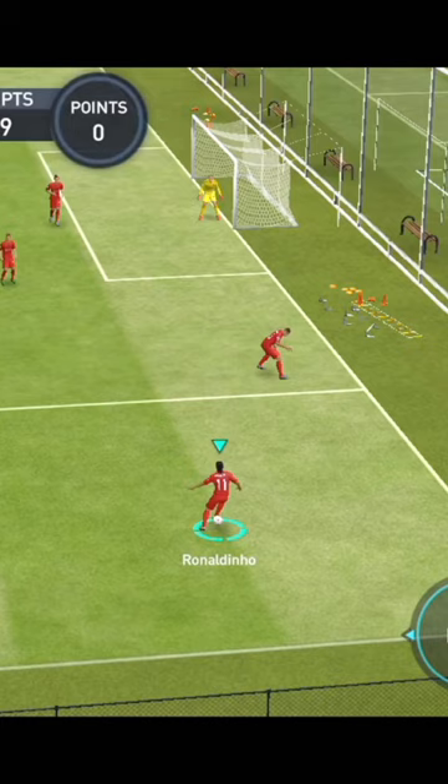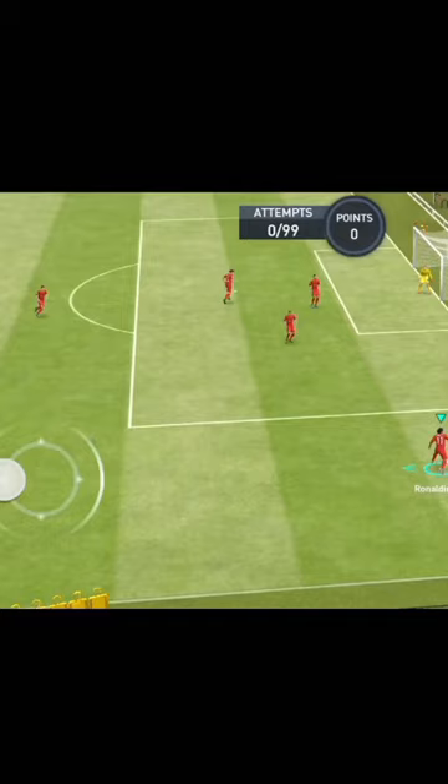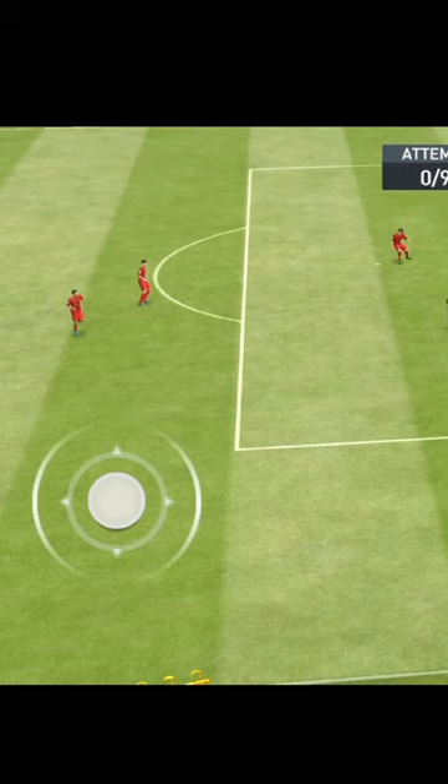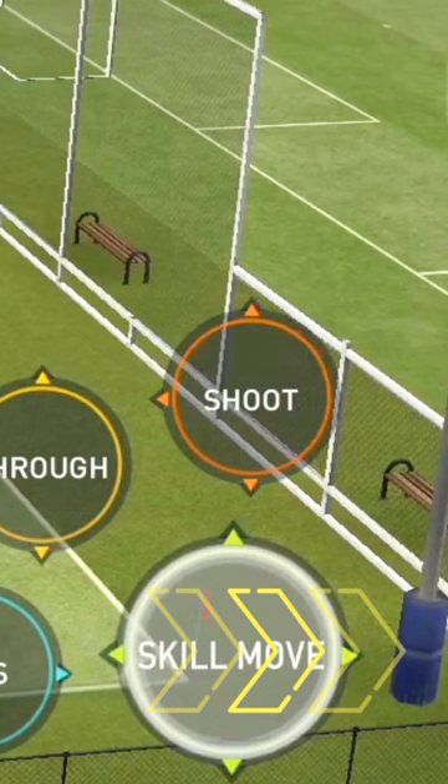Now, to successfully perform a combo of stepovers, first you need to force stop your player. To force stop your player, you need to double tap on the joystick. Once you stop your player, all you need to do is swipe on the skill move button in the direction where you have assigned the skill move.